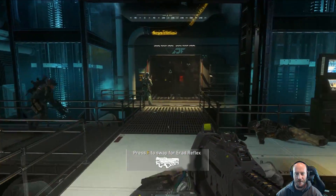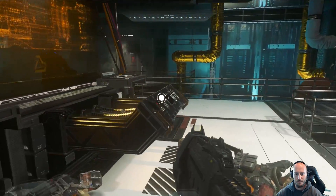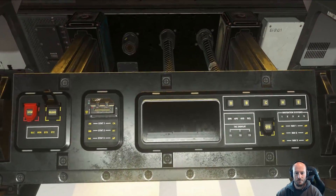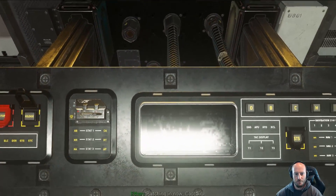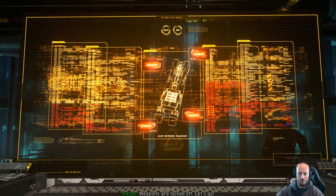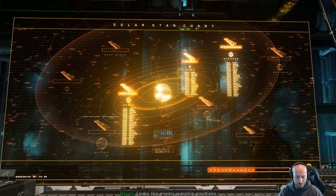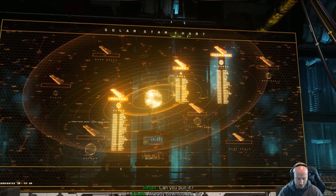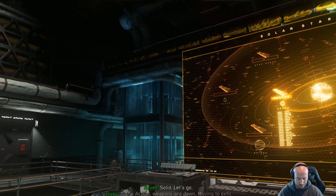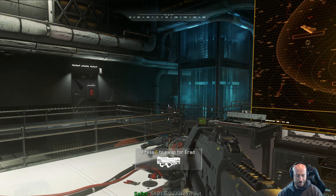That's how it's done right there, boys. Sio's card opens the board, Captain. Patching in now, Captain. Weapons are locked off. Let's go. Sir, I found something else. Looks like enemy warship positions. Can you pull it? Already downloaded, sir. Solid. Let's go. Tigris actual, weapons are down, moving to exfil. Staff Sergeant, take us out.